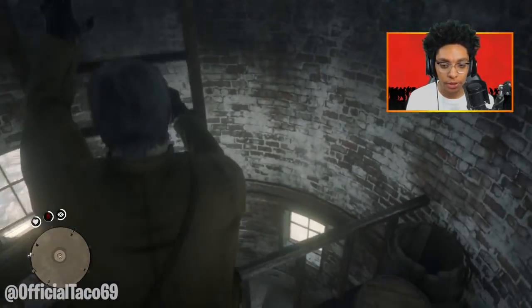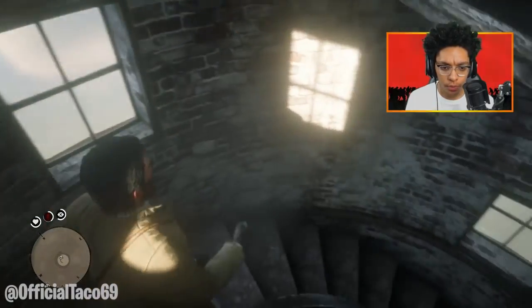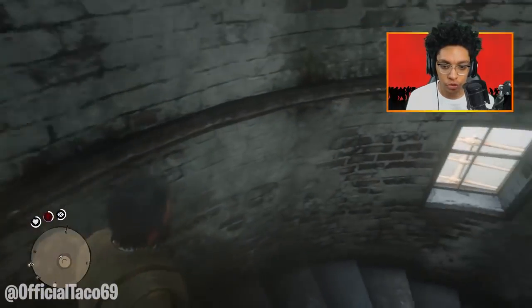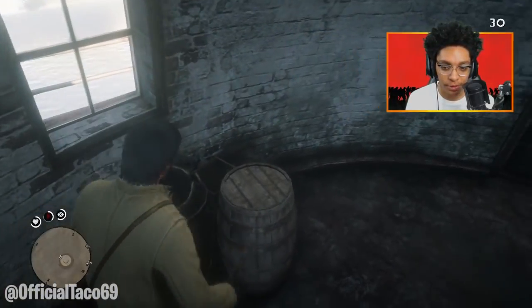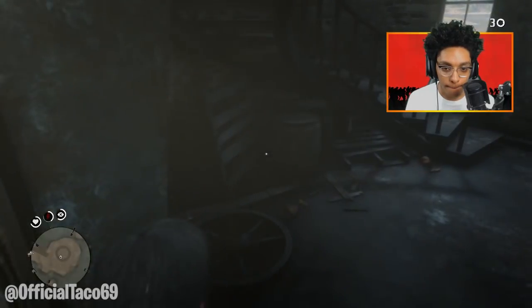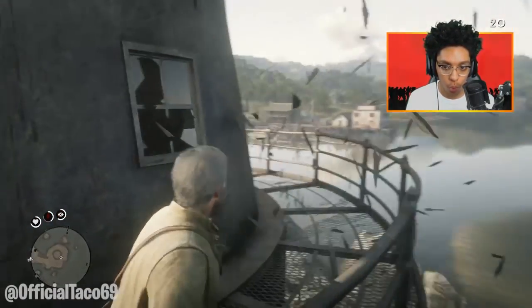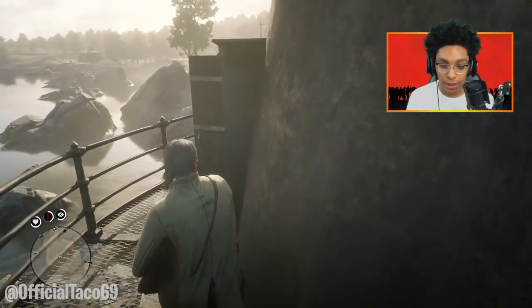On top of the lighthouse — anything up here? She said there was a mound of gold underneath the lighthouse. Does that mean we gotta blow something up to get underneath it? Let's try it — we got some explosives, let's try blowing it up right here.